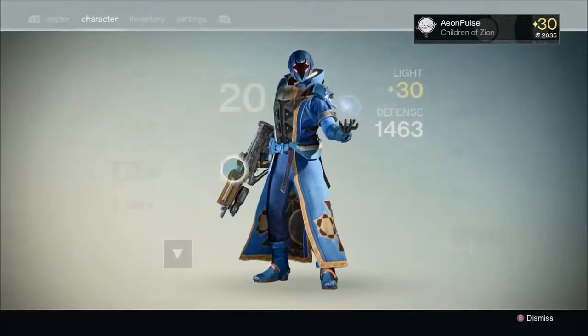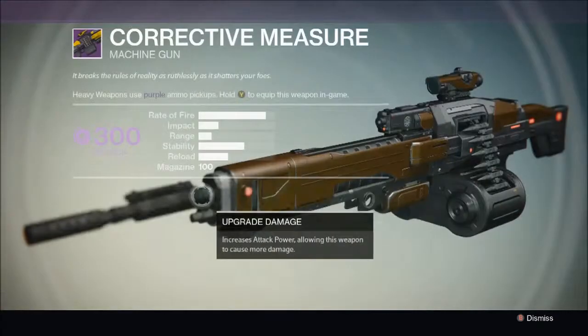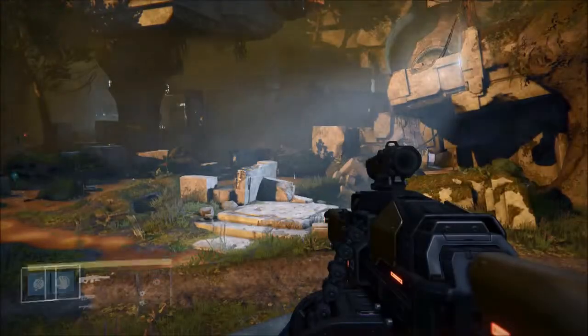Next I will be showing Corrective Measure, easily one of the best heavy machine guns in the game. It is a Void heavy machine gun. It says it 'breaks the rules of reality as ruthlessly as it shatters your foes.' You can expect to find more ammunition for this weapon, and with the increased magazine it can hold a hundred rounds — and it's a hundred rounds of beauty.